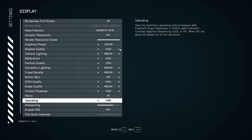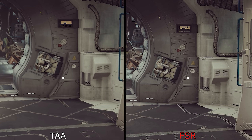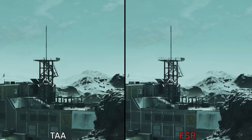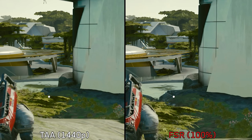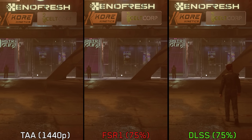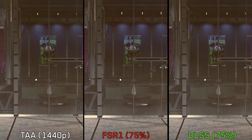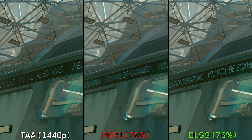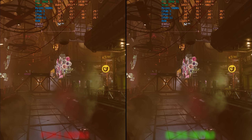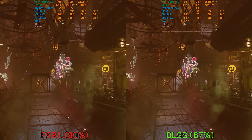Unfortunately, there is no official support for DLSS or DLAA — FSR2 is the only upscaler. However, there is a mod that swaps FSR2 with DLSS. While FSR2 can give a much clearer image compared to native TAA and preserve fine details better, it has noticeable issues like shimmering even at 100% resolution scaling, and looks unstable compared to TAA. When adding the DLSS mod to the comparison, DLSS greatly improves image stability with less shimmering even vs native TAA, and can fix ghosting on animated signs. If you have an RTX GPU, I highly recommend the DLSS mod, as it allows lower resolution scaling than FSR2 for higher performance while maintaining better image quality.